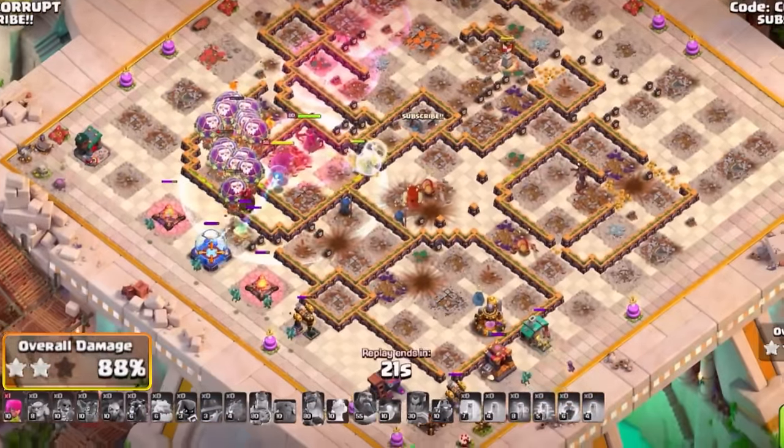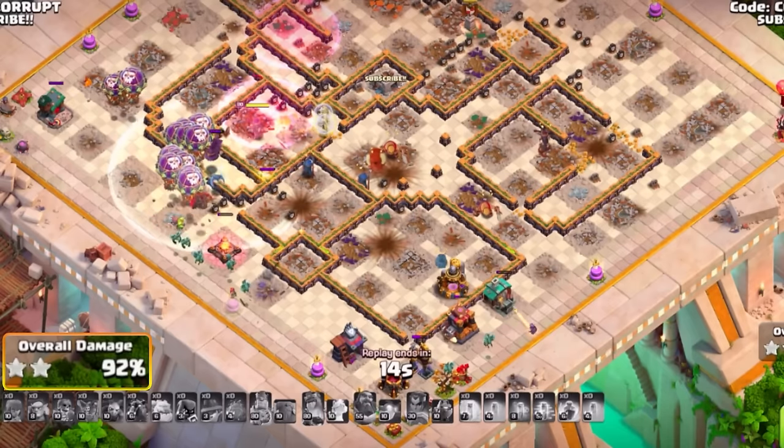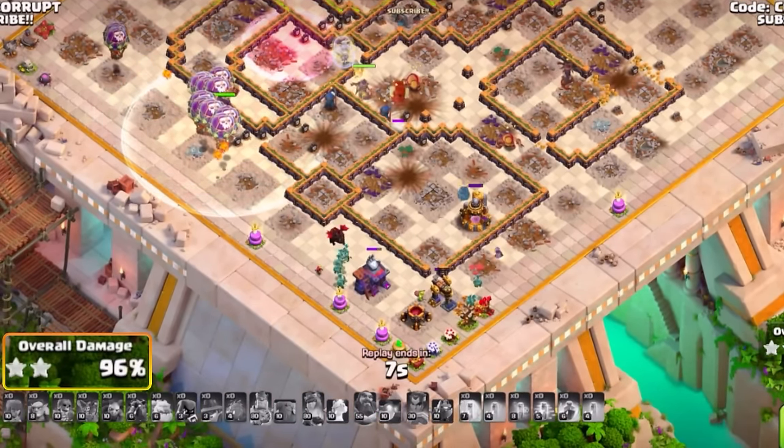Of course, Haste Spells are perfect to get those balloons to ghost key defenses and clear them out. The Life Gem is critical because of the HP increase on the balloons, making it much easier to get through. Make sure you have cleanup with any other troops left over, including your minions, so you don't get a time fail.